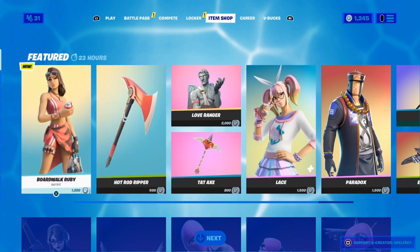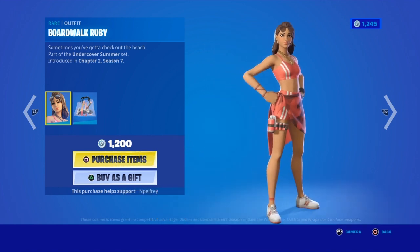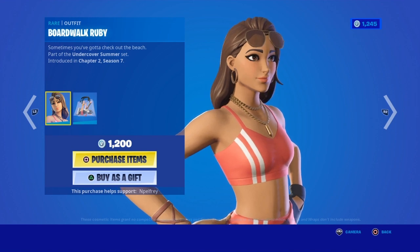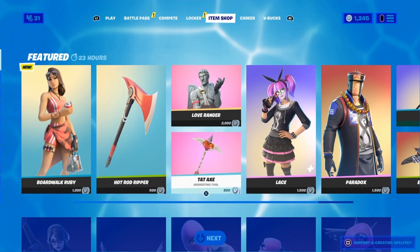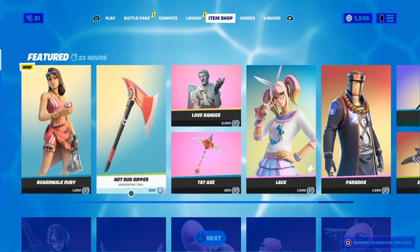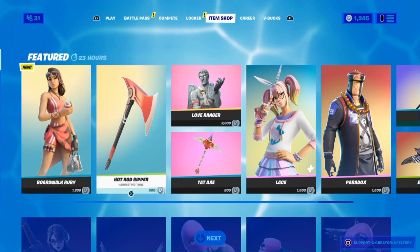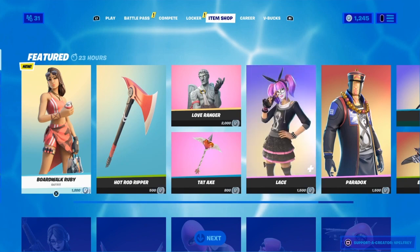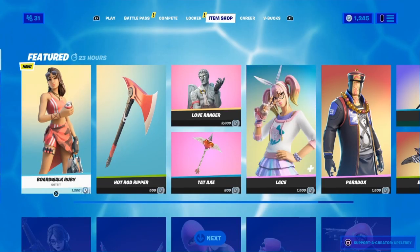That's how you basically get it for free — I'm going to be gifting a bunch of my subscribers. Make sure to drop a comment that you used my code and also drop a comment with your Epic name so I can add you and gift you the Boardwalk Ruby, or anything in the item shop really. The Hot Rod Ripper is also part of the pack. That's going to be it for the video guys — make sure to find my Twitch in the description, use my code in the Fortnite item shop, I appreciate that. Thanks for watching, peace out guys.